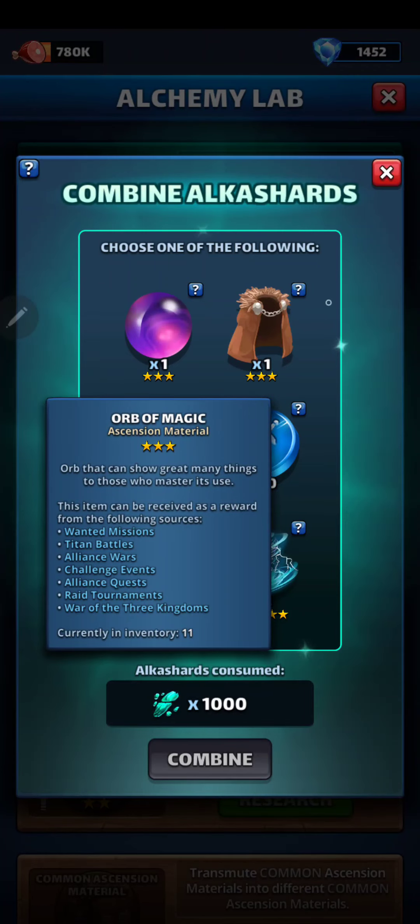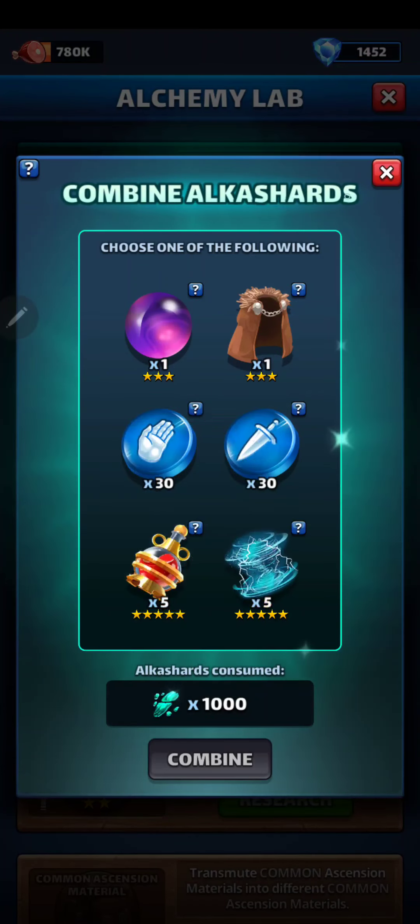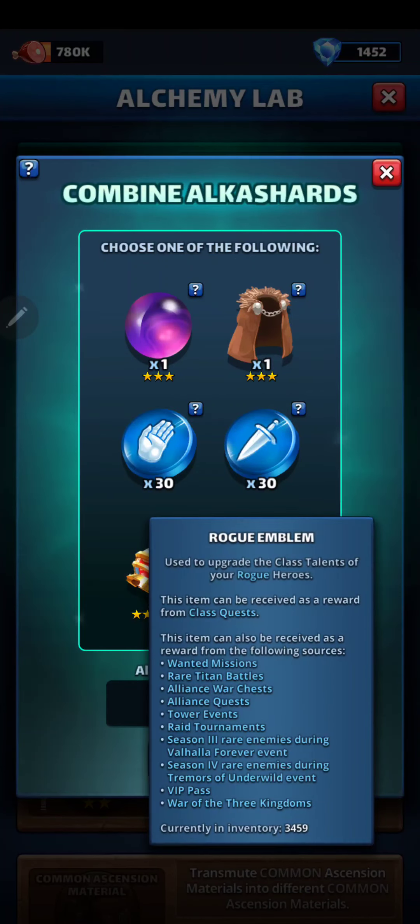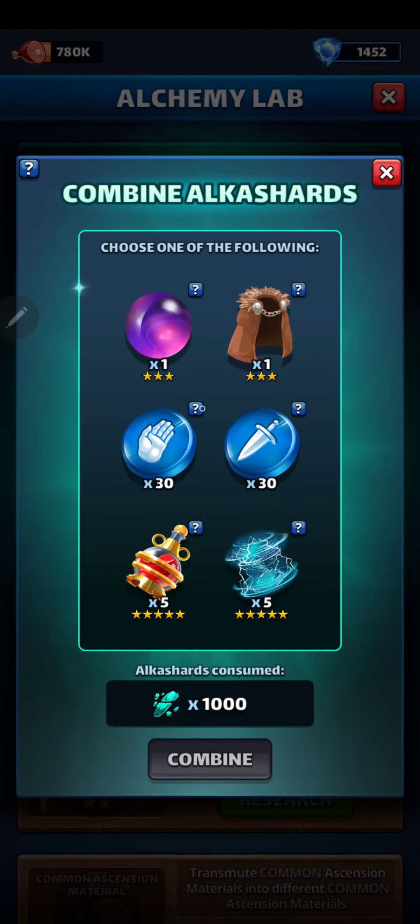These you would only grab if you needed them desperately, but even then you could just wait. On these here, I have over 3,000 of Rogue, so I won't be taking Rogue today. On the Monk, only 562, so I'll be taking the Monk ones today. But if there was a Telescope up here, you would grab the Telescope. But Orbs and Capes — say no to those.